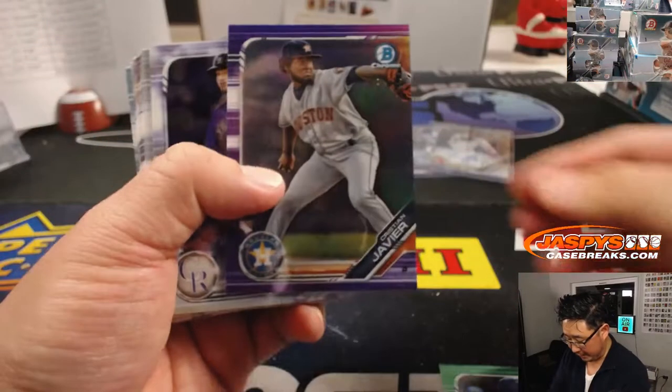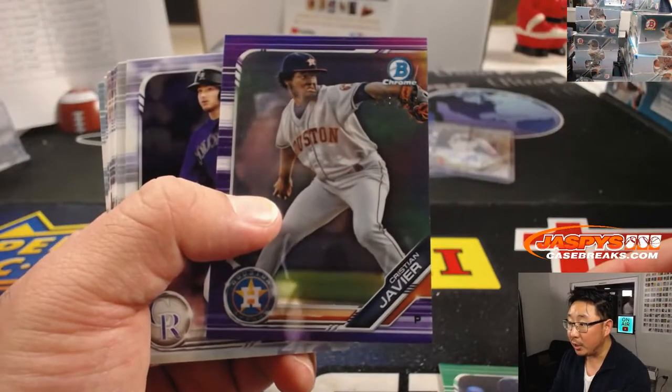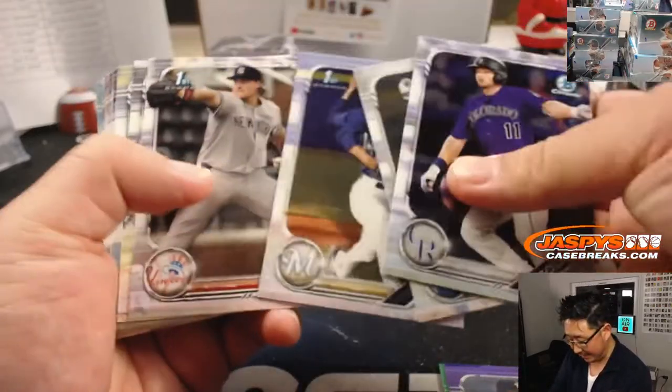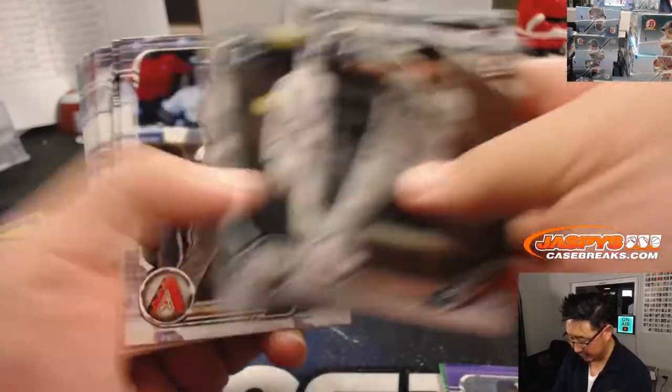Purple Chrome — we've got Christian Javier, 56 out of 250. That'll go to Glenn, who got randomized the Astros in the team random.